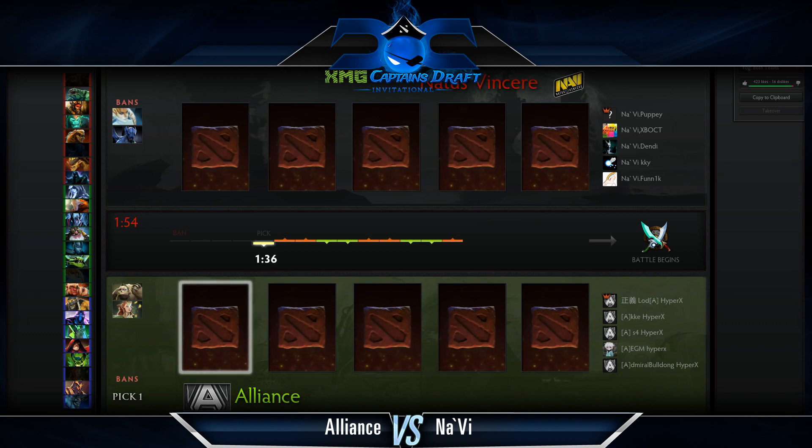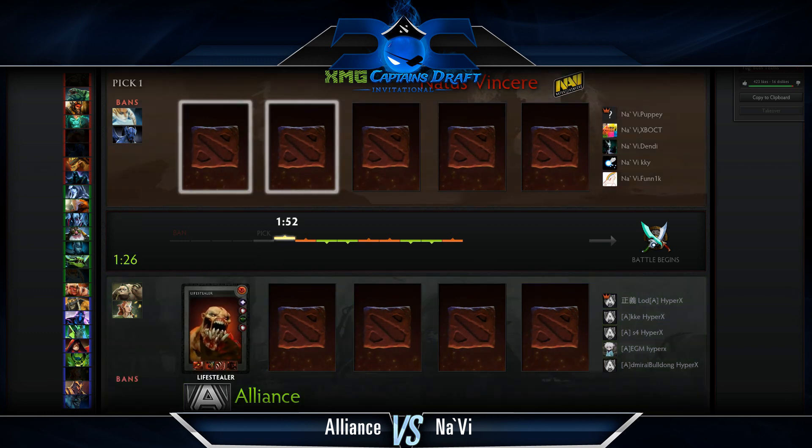Now this next pick — and this is going to spoil some things if you haven't seen the match — it's a normal pick for all intents and purposes, but for this specific pool it actually ends up being a terrible pick. Lifestealer is the first pick for Alliance, and as discussed, there are so many good pushers, and at the same time a lot of great counters, such as the Viper with his ultimate going through Rage, and even Beastmaster's Roar.